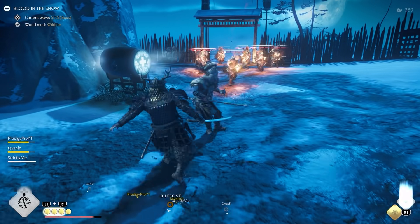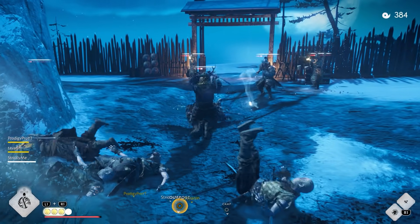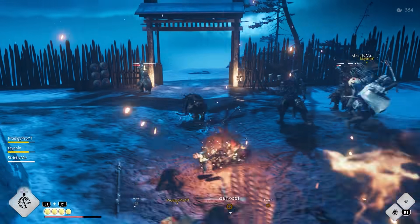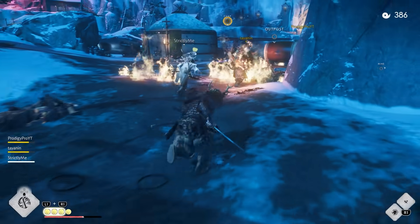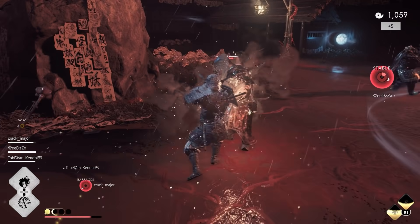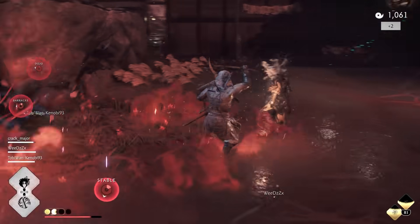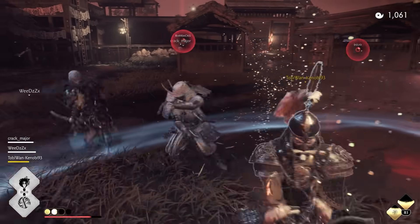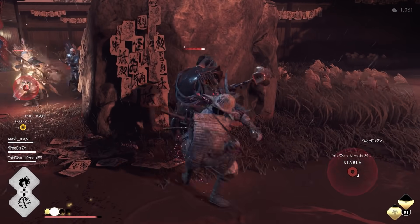Hey everyone, I'm back with another video on Ghost of Tsushima Legends. This time I will be taking a look at the Samurai and going over a great build for survival mode. I've tried several different combinations of gear and techniques, so I will go over what I found to be the most effective build for staying in combat as long as possible. The Samurai excels at being in the middle of combat, protecting a circle and dishing out damage while also being able to take a ton of punishment.